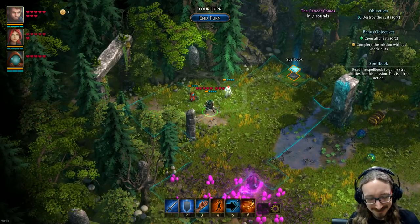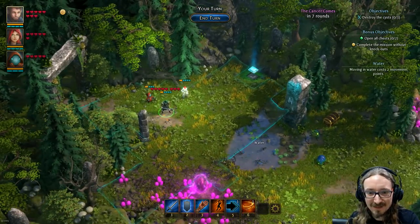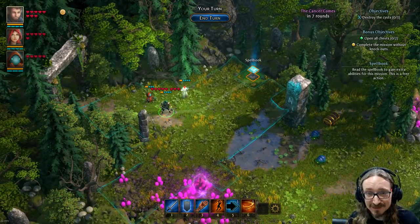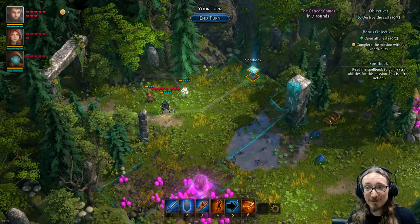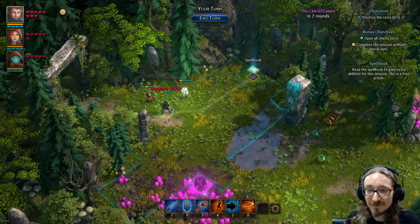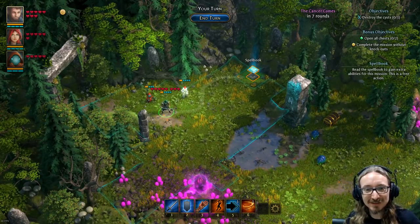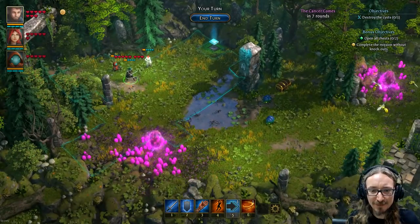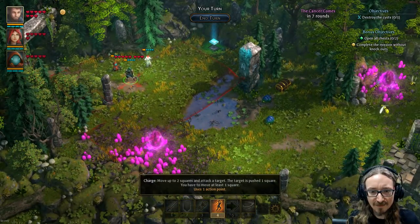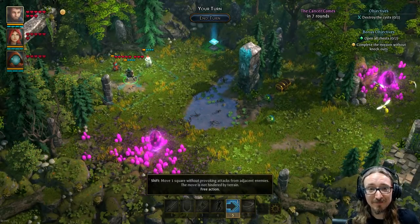The spell books are useful — a lot of these abilities have a '1' by them, meaning they're one-off: use it one time during the mission unless you get back to the spell book. It's not just for spells; it's for any ability. 'Free action' means you don't have to waste your action point on it. The focus: you get one focus per turn, and that basically powers up a spell. If I use it on the fireball, it'll turn it from just hitting one monster into a powerful AoE — four damage across a three-by-three square.